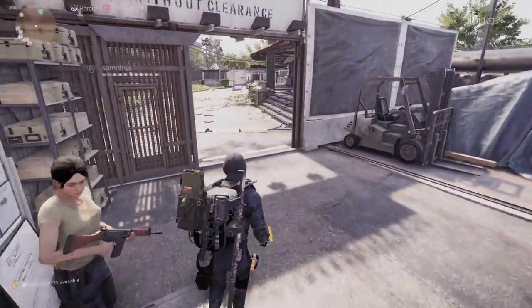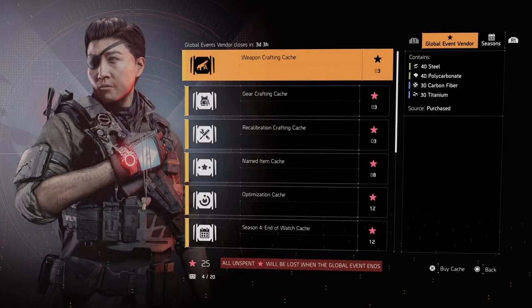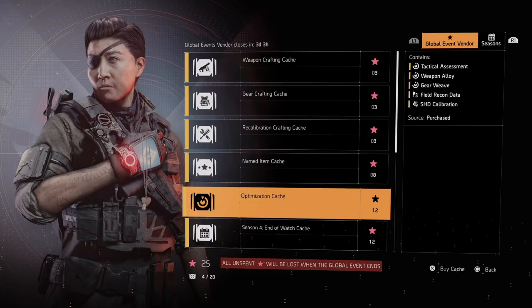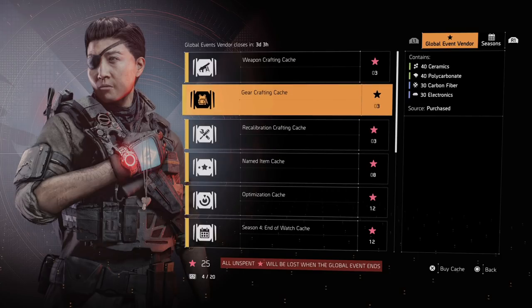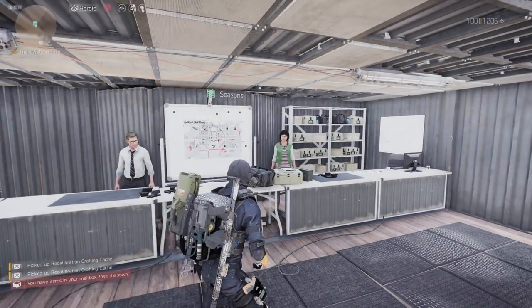Global events are a great time to get a lot of materials fast. Just turn the global event on and you'll earn stars. You can spend those stars on: weapon crafting cache (40 steel, 40 polycarbonate), gear crafting cache (30 carbon fiber, 30 titanium), recalibration crafting cache, and named item optimization cache. I'd recommend not spending on the optimization one — focus on weapon, gear, and recalibration caches.